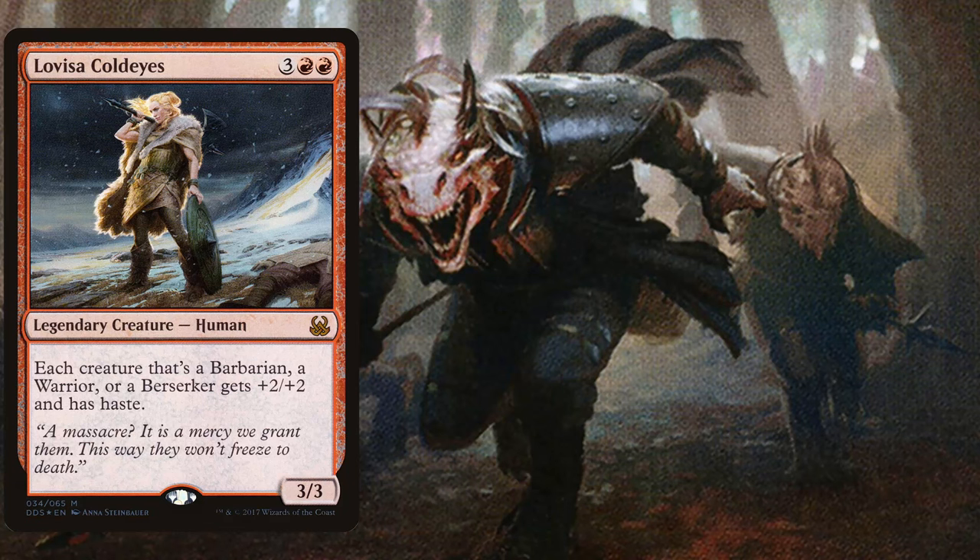Hello and welcome back to another Magic: The Gathering EDH deck tech. Today we are featuring Lovisa Coldeyes. She is a five-mana commander, and each creature that's a barbarian, a warrior, or a berserker gets +2/+2 and has haste. This is an extremely risky commander because this also counts for your opponents' creatures, so we need to win as soon as possible once she is on the battlefield.